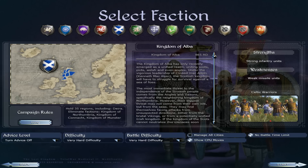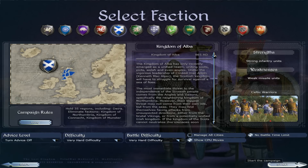We're playing on very hard difficulty and very hard battle difficulty. It's a long campaign — a whole 35 regions. We need to eliminate the Kingdom of Northumbria, the Kingdom of Conor, and the Kingdom of Munster — basically we've got to take Ireland, destroy the Kingdom of Northumbria, and pretty much take Britain as well. No battle time limit. Let's start this campaign, my friends.